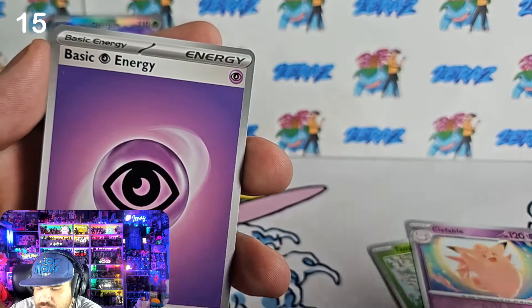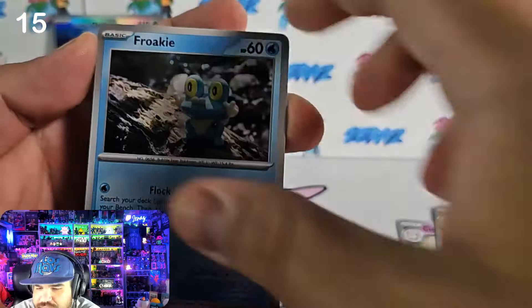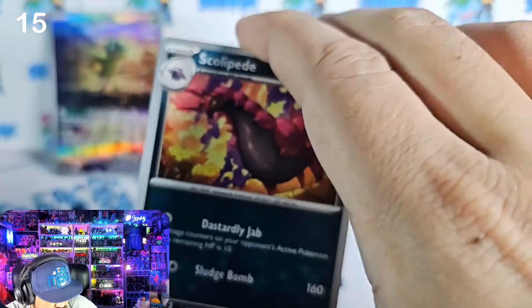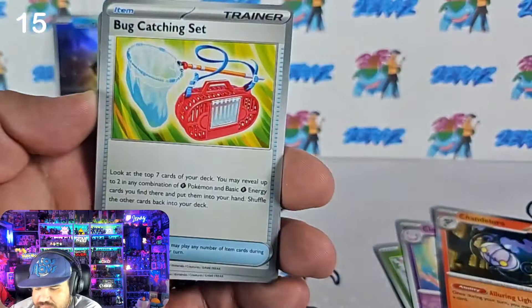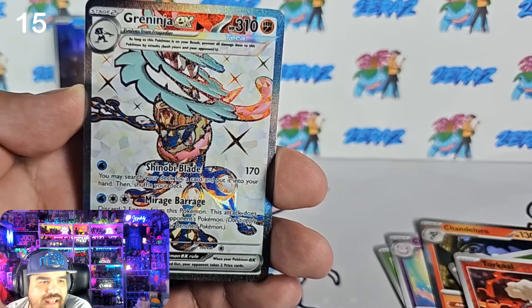Pack 15 — the Ursaluna pack. We got a Tangela, a Clefable, and a Chandelure. We'll put that Chandelure on the stack to look at later. I gotta get the naming right for the Matcha Tea Sinistea card — I'm really bad at it. We got Phoebus — I love the claymation cards — claymation Froakie, a sleeping Vulpix which is pretty cute, a Trevenant, a Tinkaton, and then one of my camera lights was off so let me fix that — much better.